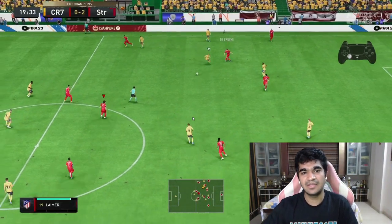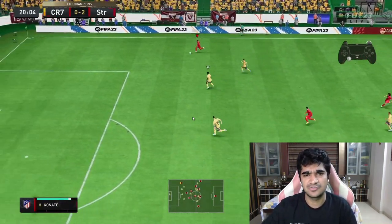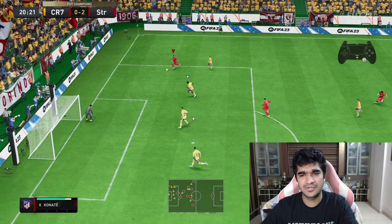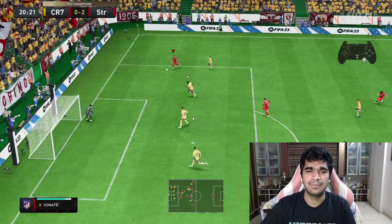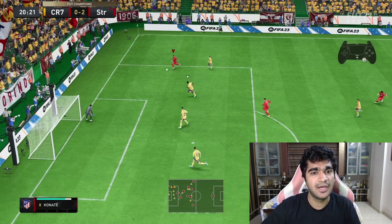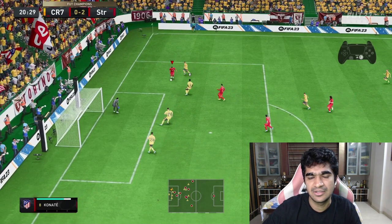To start off we have Mbappe making a run down the wing. We pass it to him and as you can see we have a lot of space. Here I have two options: either cutting it back to Ronaldo or keeping the ball with Mbappe and continuing play. What I'm gonna do is bait my opponent into thinking that I'll pass, but instead I keep on walking with Mbappe.